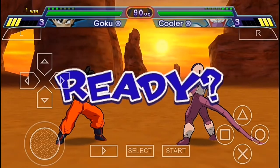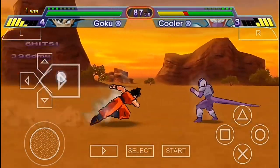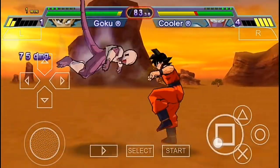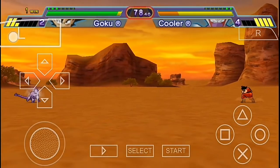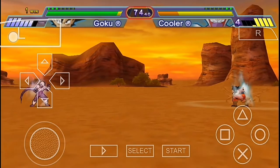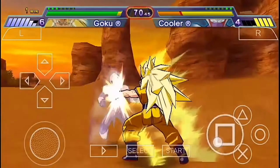Our next opponent is Cooler, and he's gonna be pretty strong I think, because in the Dragon Ball Z story, Cooler was pretty strong — even Vegeta and Goku couldn't beat him in Super Saiyan form. Let's see how much time he's gonna take. Come on, raise your power and turn Super Saiyan — perfect!